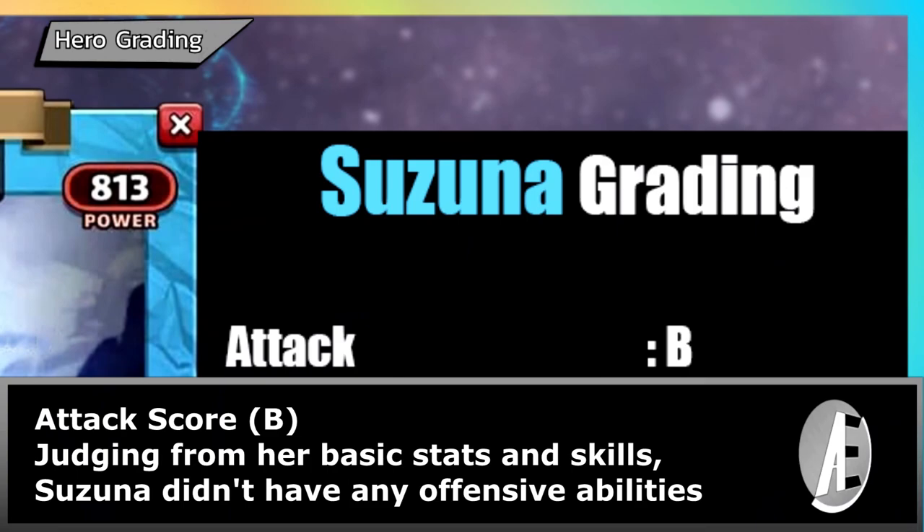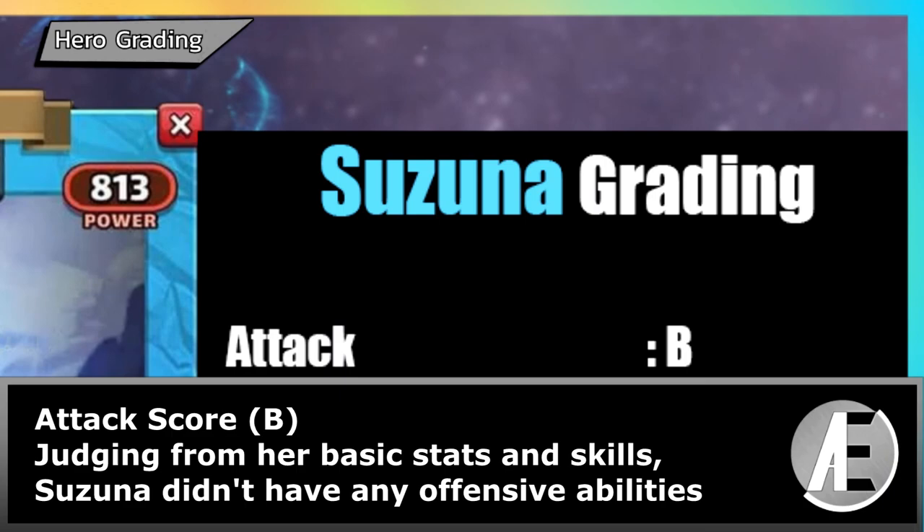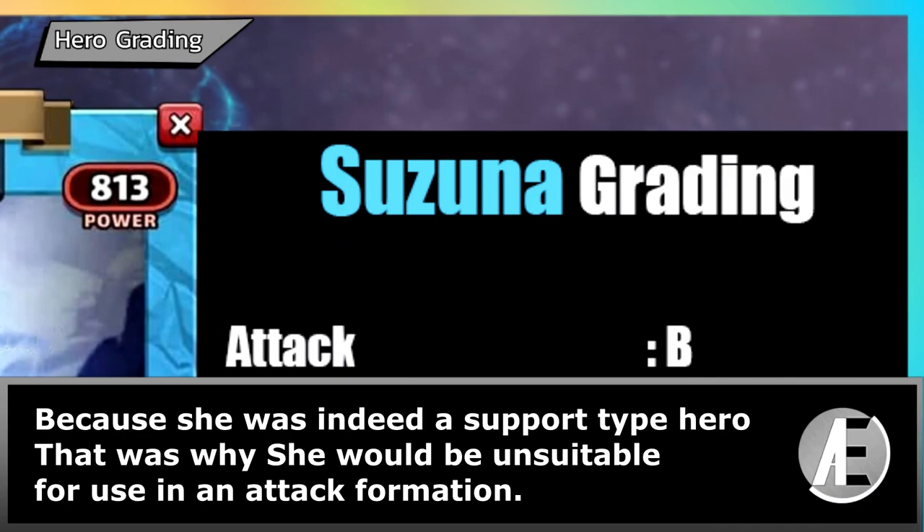Attack score: D. Judging from her basic stats and skills, Suzuna doesn't have any offensive abilities because she is indeed a support type hero. That is why she would be unsuitable for use in an attack formation.